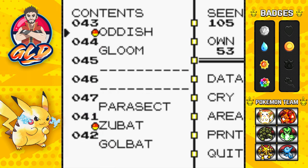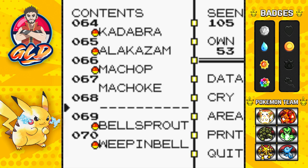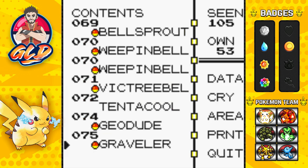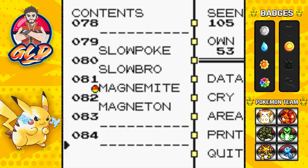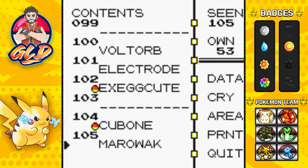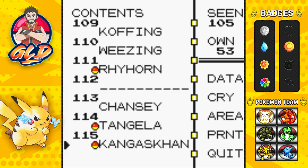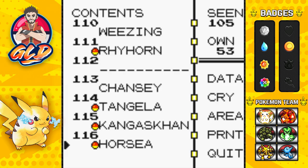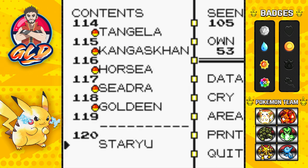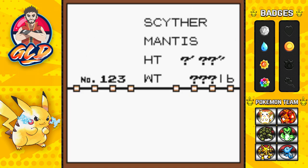Let me show you the Pokemon that we actually captured right here — some of the rare ones. Pauly Swag is one of those guys, and then we ended up capturing Cubone, got a Rhyhorn obviously, Chansey was hard to catch, Tangela, and then we got Kangaskhan. I already have plans for these Pokemon right here.